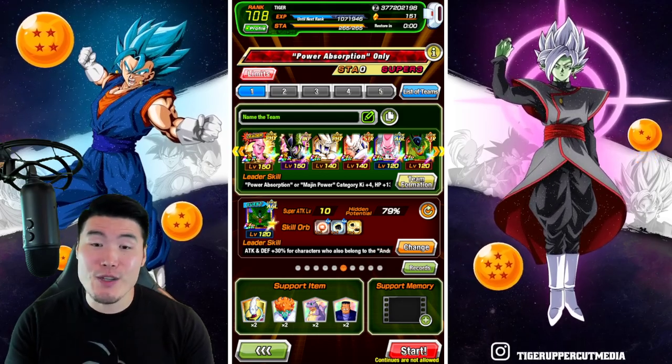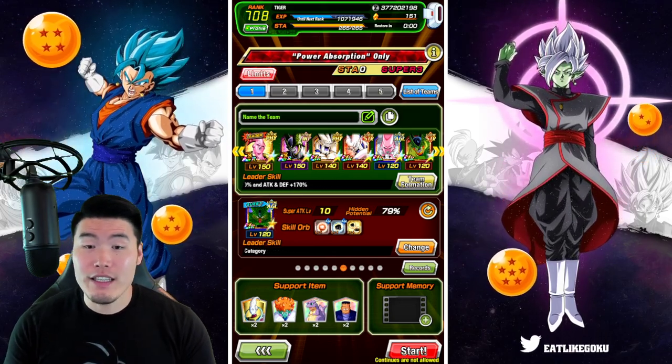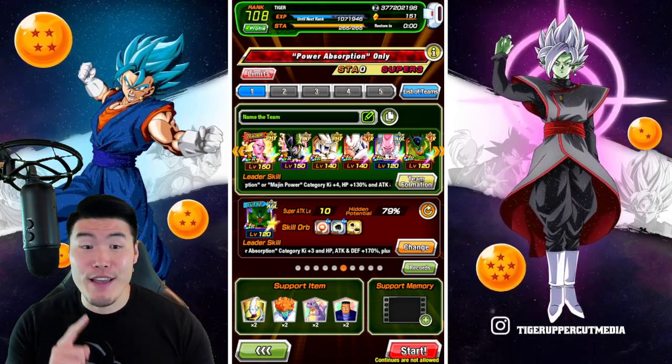the Newly Extreme Z Awakened Fizz Omega Shenron, the SDR Omega Shenron, AGL Buu Piccolo, and finally the SDR Second Form Cell. The items are Whis, Icarus, Princess Snake, and Ader.